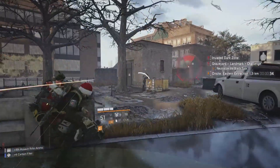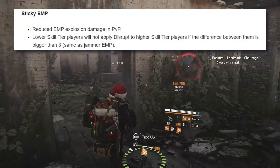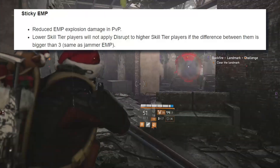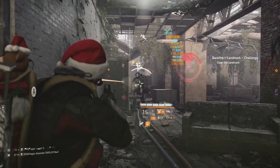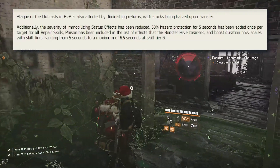Stay close to the Restorer Hive, as this will also provide immunity from shock and disruption — which will be a surprise for any Saint Elmo builds. This build can currently be countered by disrupt skills like the EMP sticky bomb, but with Project Resolve this will only be the case when other agents are running skill tiers themselves, which is rarely the case.